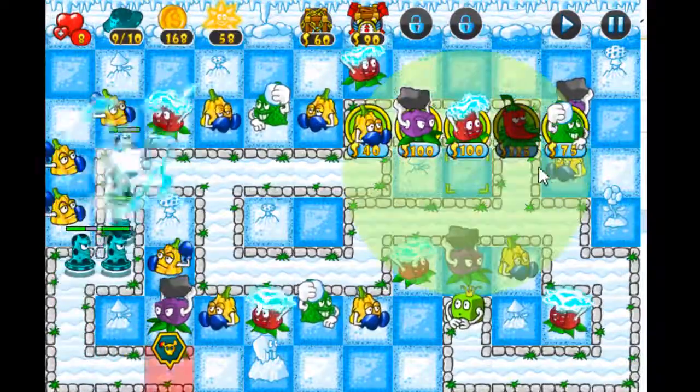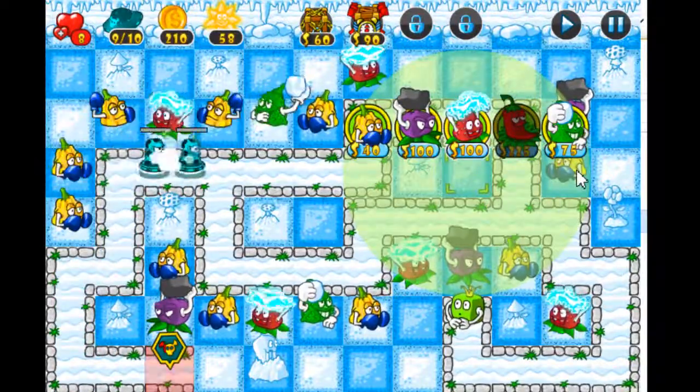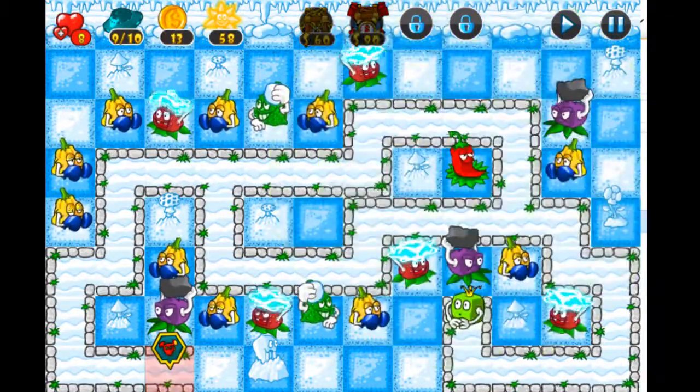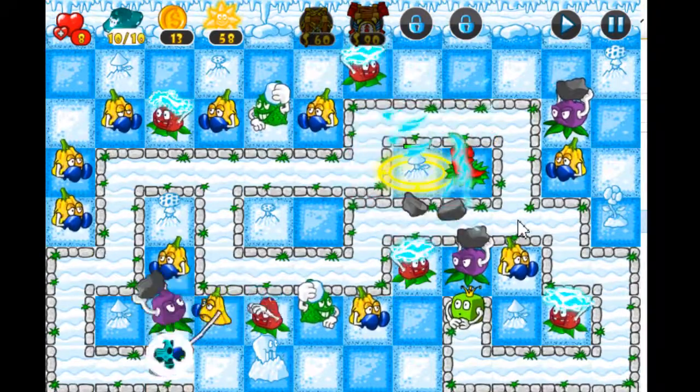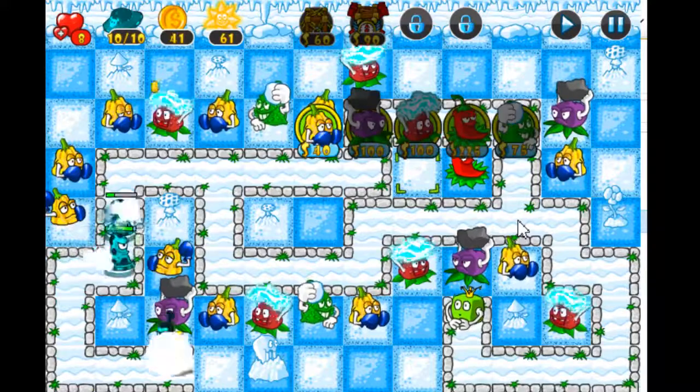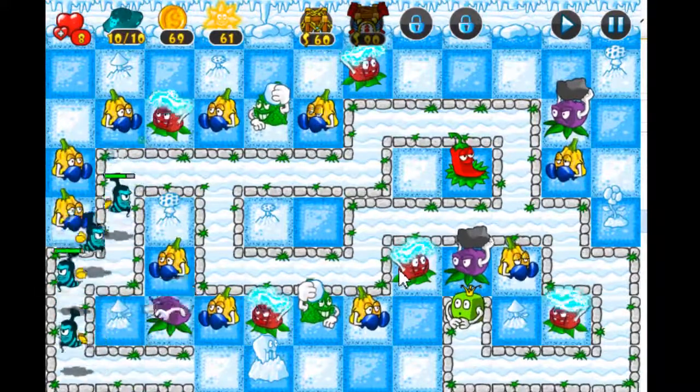At the beginning of each stage you're given 10 hit points, and if 10 enemies get through, you have failed the level and allowed the aliens to enslave you. Each level has roughly 8 to 10 different waves, each with new aliens with new strengths and weaknesses.